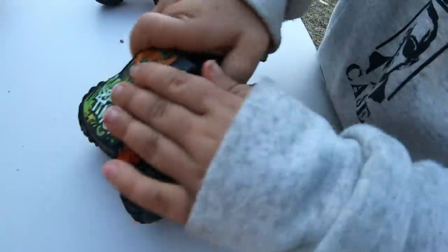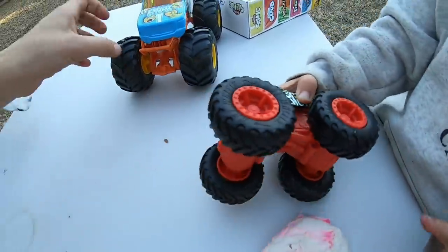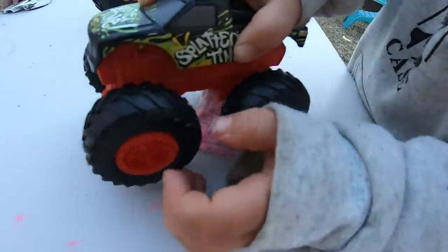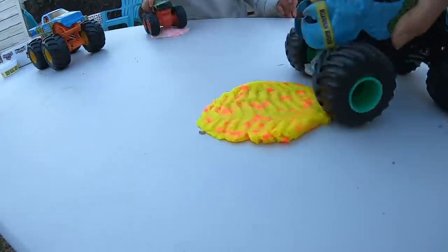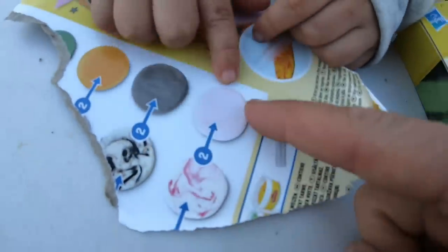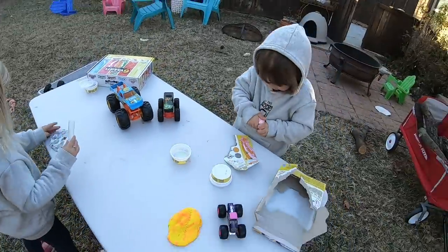Oh, let me see those cool tracks. They're smaller because Splatter Time's wheels are a little bit smaller than these big monster truck wheels. I made a flat piece of Play-Doh, and now I'm going to use Wildflower Monster Truck to make some cool tiny monster truck tracks. How do you mix that color? You keep on squishing it together like this, over and over and over again.